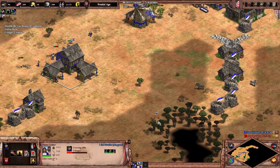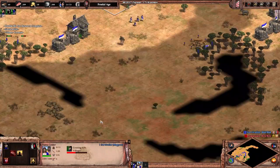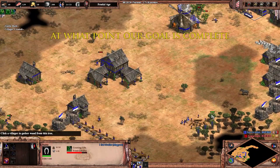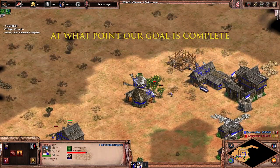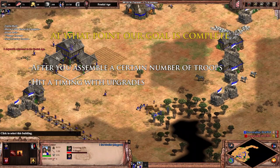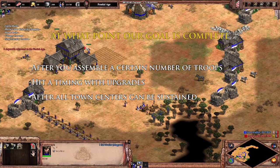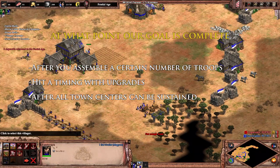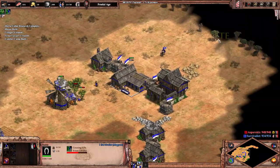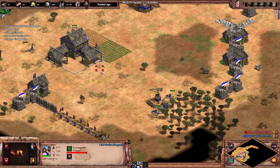With that out of the way, let's look at how to follow up your opening strategy. First, we need to think about at what point our current goal is complete so that we know when we can move on to the next one. This can be after you assemble a certain number of troops, hit a timing with upgrades, after all town centers can be sustained, and more. The best thing we can do is look at specific examples, so let's start with the one I'm most familiar with — the scouts opening.